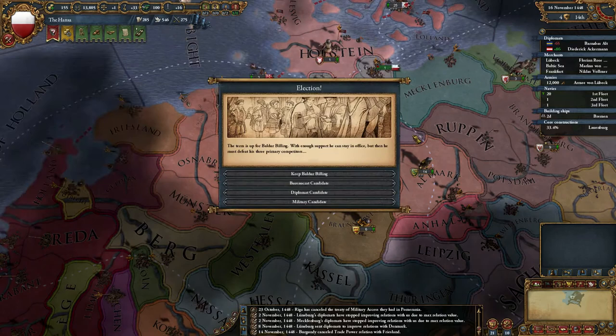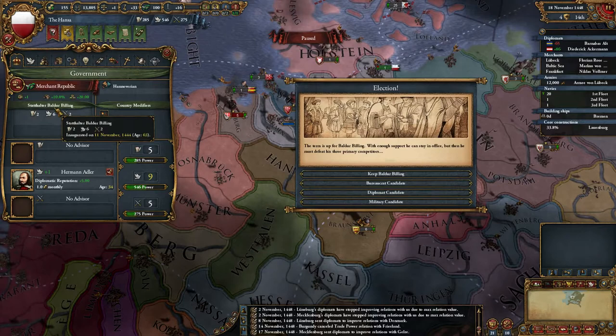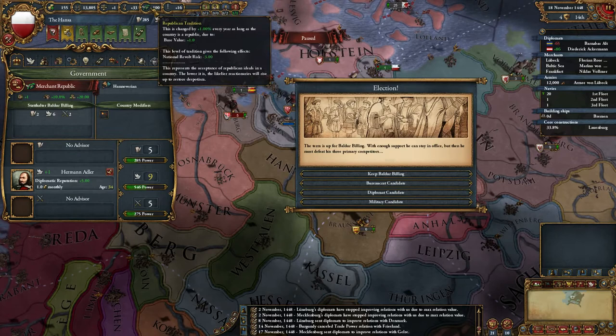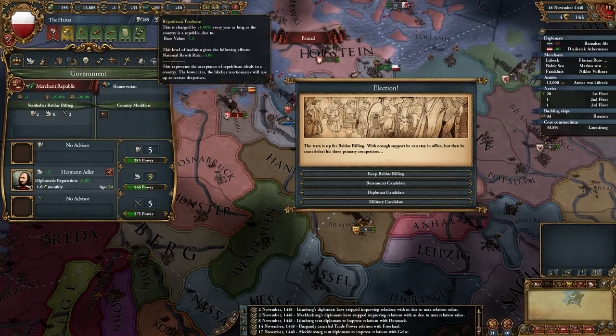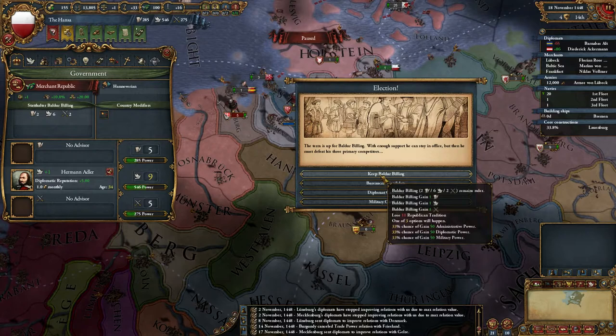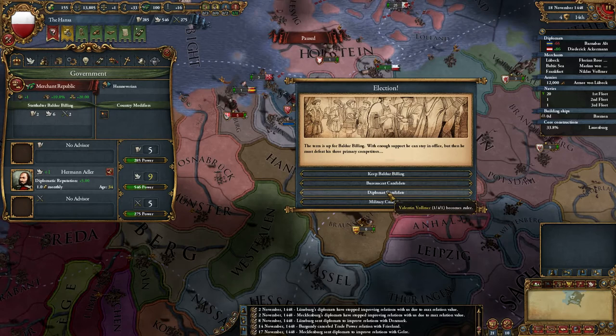Austria, new head of government - Election. This guy's quite old, I don't think I should keep him, even though he's really good, in case he'd probably die straight away. It's really important to keep your Republican tradition high with Republics. Your revolt risk is a lot less, but the lower your Republican tradition gets, the more your stability costs - and it goes up a heck of a lot. Stability costs a fortune with Republics. So I need to keep this as high as possible. You lose Republican tradition every time you keep the same ruler in charge.